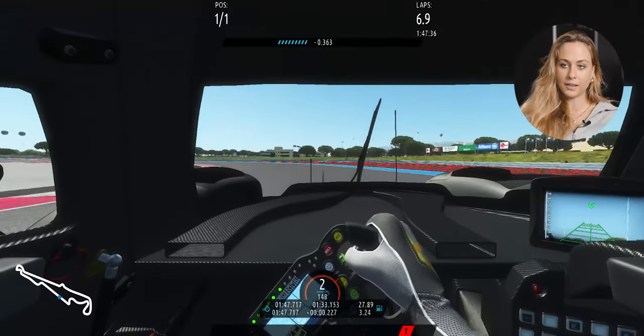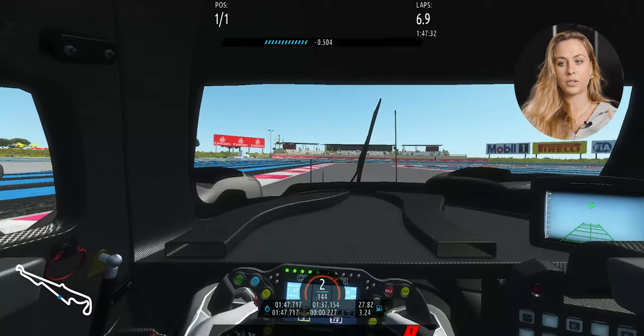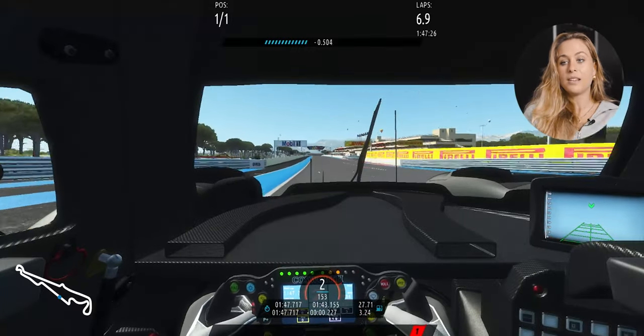We're going to start the lap. We're in the second-to-last corner — for a really good lap you have to prepare the last corner a little bit, which is a first gear corner. Then get a good exit to go for the lap at Paul Ricard.